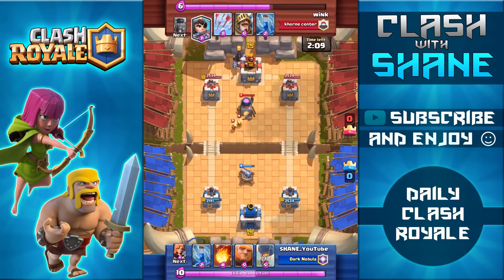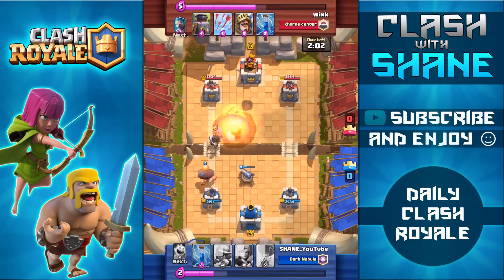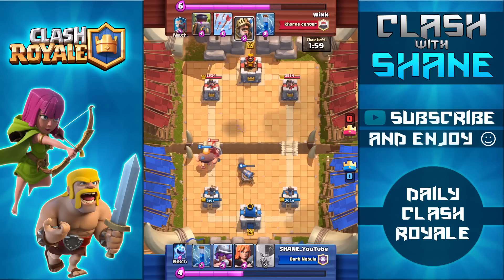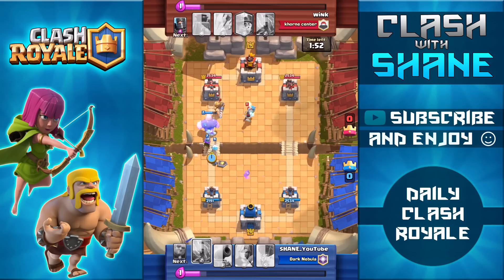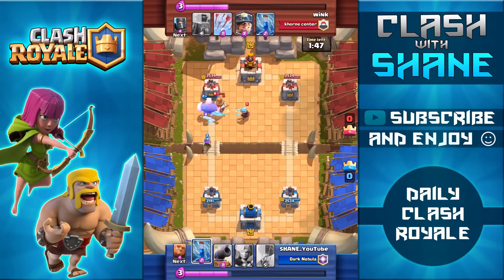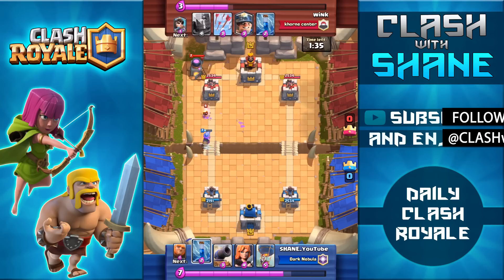He's going to start doing a slow push on the left hand side with that dark prince so I'm going to counter with a giant also in the left hand lane to hopefully soak up the charge attack. I'm going to go ahead and use the fireball to take out the princess as well as the furnace — looking back at it probably wasn't the best decision. The giant crosses the bridge and I support him with an ice spirit as well as a musketeer. The ice spirit freezes the prince but the musketeer's damage isn't enough by itself to take it out. The giant dies before making it to the tower but thankfully the musketeer kills the prince and then turns around and kills the ice wizard as well, getting some pretty good value for that four elixir cost.